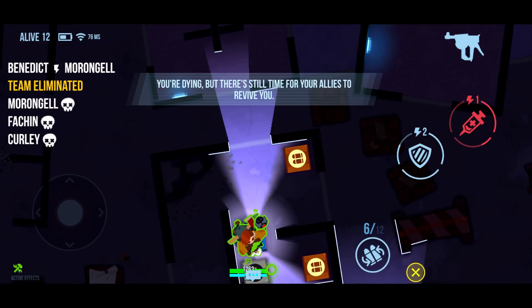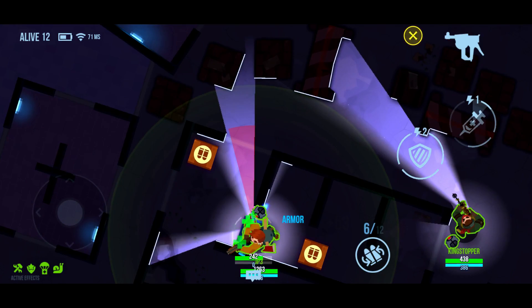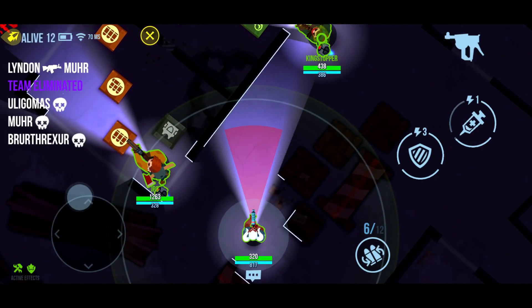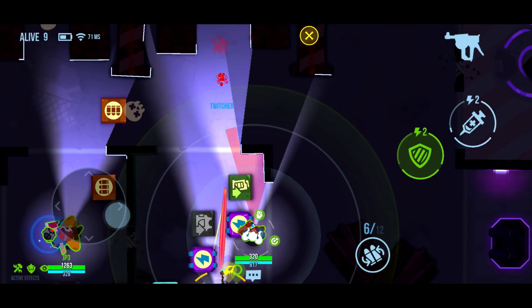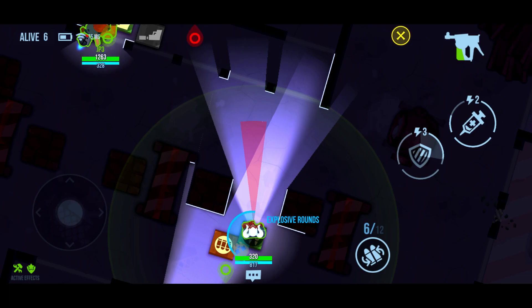Yeah, running into a Levi when you have to get real close to say hello is never a good thing. Let's get a res here — thank you for bringing me back. I can heal, which is good. Grabbing a little armor. It looks like the ability for this character is a little shield, kind of like Bastion, so we can use that to engage opponents more aggressively. I've got my shield up!